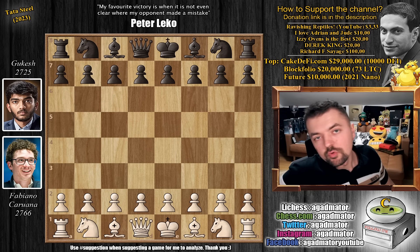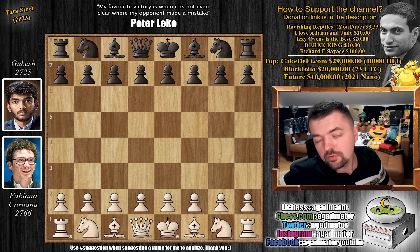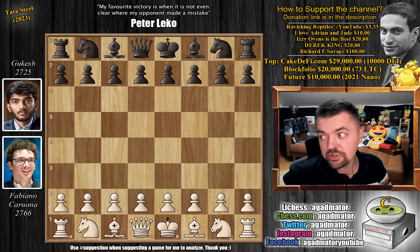Hello everyone and welcome to another really awesome game from round 6 of this year's Tata Steel Masters. It is Fabiano Caruana vs Gukesh. Fabi's been having a great tournament so far — he has a win and 4 draws. Gukesh could be having a better tournament, but it's a pretty tough opposition. He got 3 draws and 2 losses, the losses being to Ding in round 1 and to Anish in round 2. This game is a really weird one, you guys will definitely like it, so let's check it out.